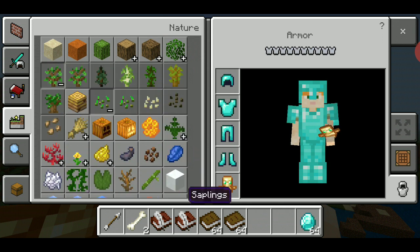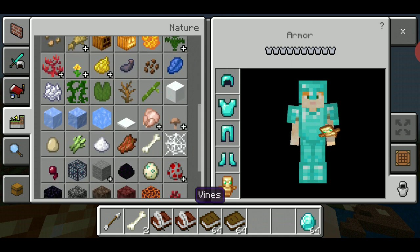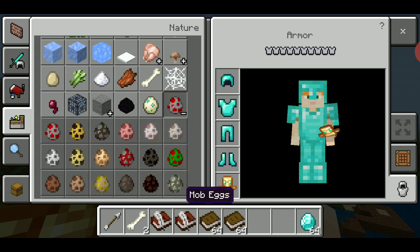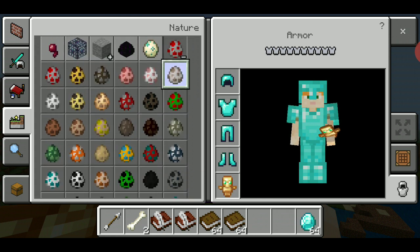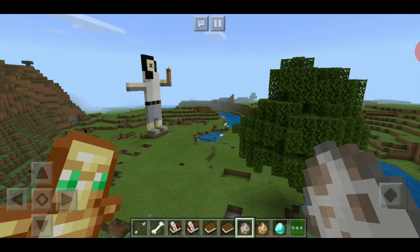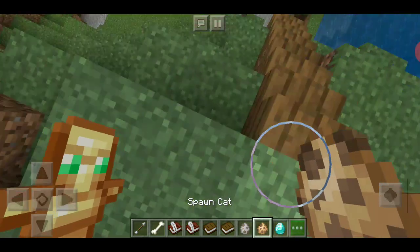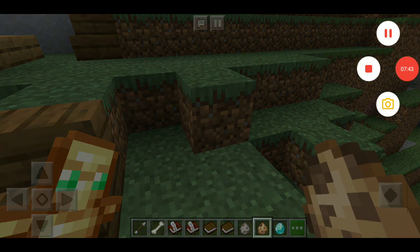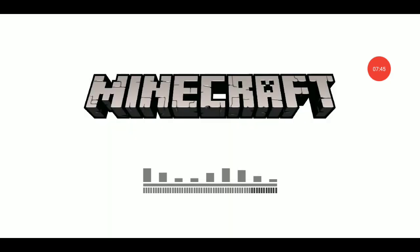Hmm, what should we get, guys? Oh yeah, spawn eggs! Let's find wolves - oh, already found it. And we're gonna get cats because my favorite animal is cats. Now we're gonna switch to survival mode. Okay guys, we're loading into the game again because we need to switch to survival mode.